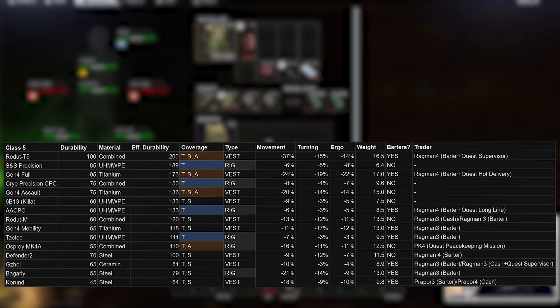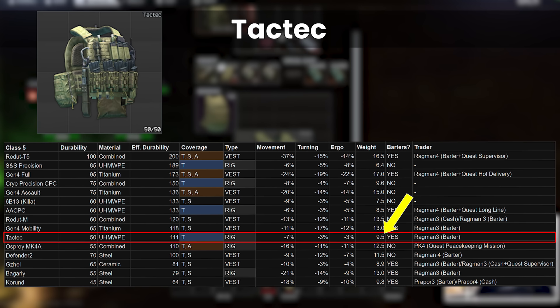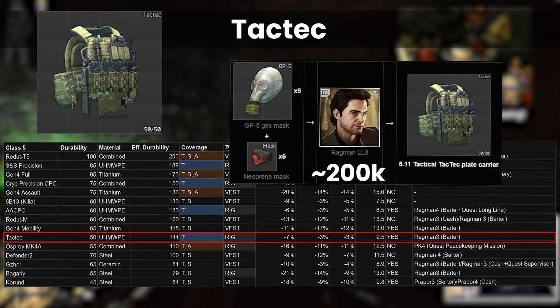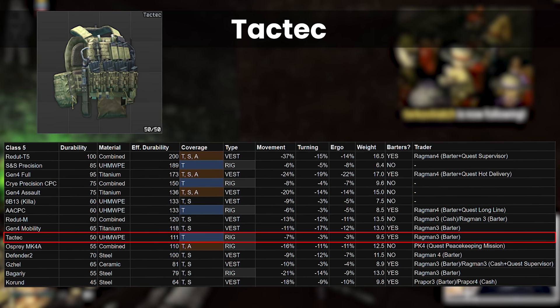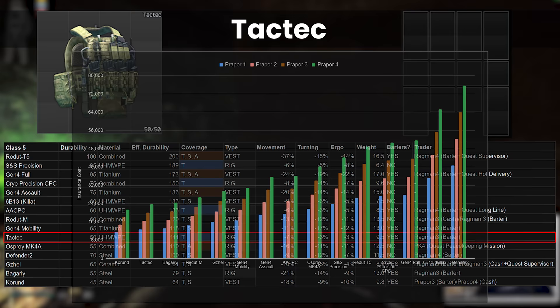The next armour is the TacTech rig, which is like a worse version of the AACPC in many ways. It's starting to get on the lower end of durability at this stage, but with thorax-only protection this is kind of okay, albeit with the usual downsides we take for having the stomach exposed. Its stats are still very respectable, and the weight is not best in class, but it's under 10kg, which is decent for a Class 5. As another bartered rig, this one is Ragman 3 for 5 GP5 gas masks and 6 neoprene masks, coming to around 200k. The GP5s are usually the expensive part for this, and are a bit annoying to store when cheap as they are 2x2 so they take up a lot of space in your stash. Internally this rig is decent with 6 1x1s and 6 2x1s. The polymer material repairs well for the TacTech, and it insures as the second cheapest of all: 20k at Prapor 3 and 24k at Prapor 4.